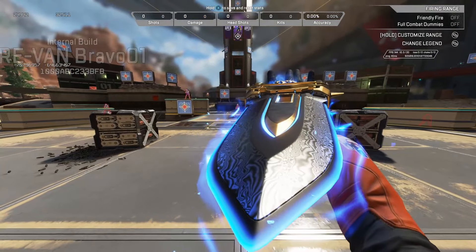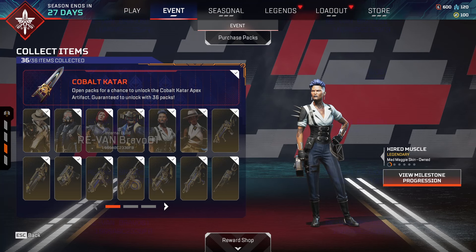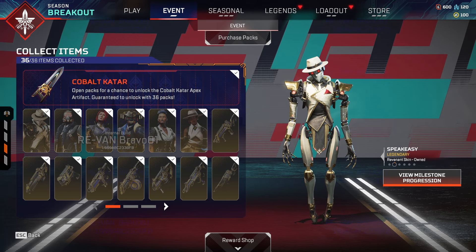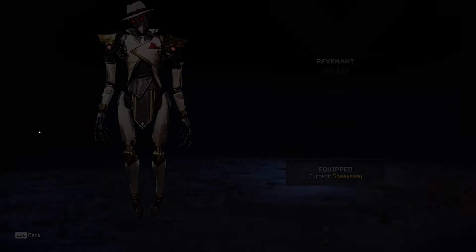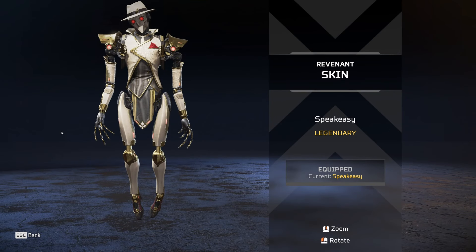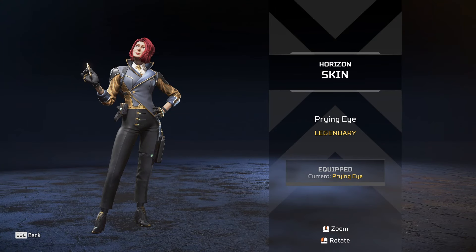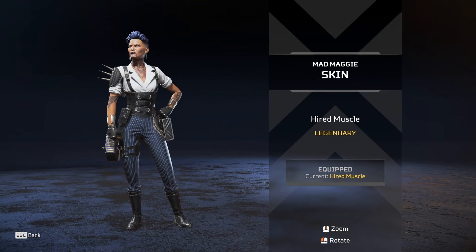A new artifact is coming to Apex Legends called the Cobalt Katar. Here's how you guys are going to be able to get it. This is going to be another 36-item collection event. Similar to the Buster Sword collection event, you guys have a 1 in 36 chance of getting the artifact without actually needing to get all 36 items. But after collecting all 36 items, you guys will be able to unlock the new death box.